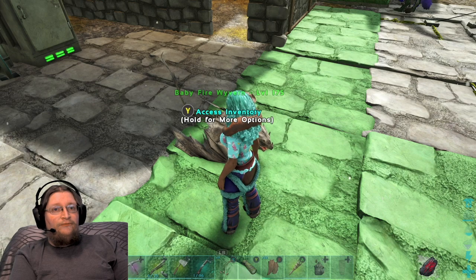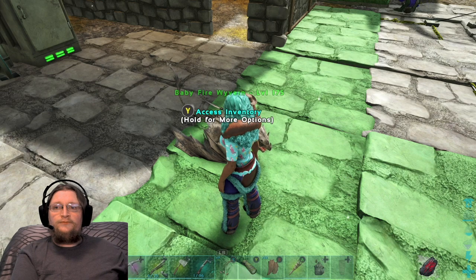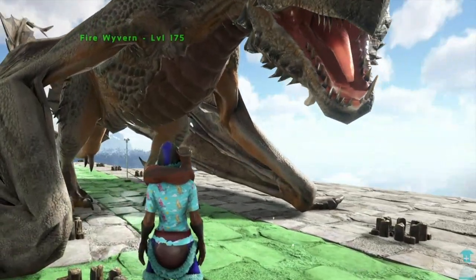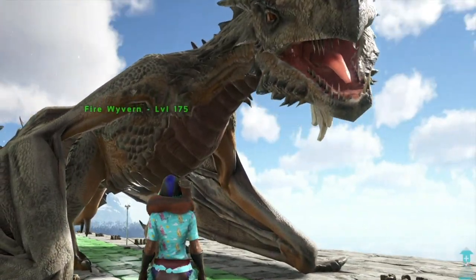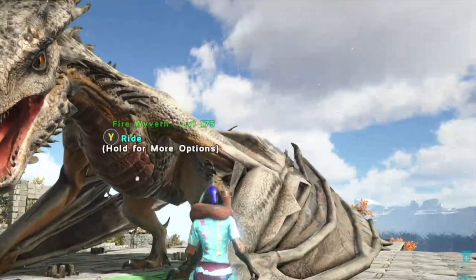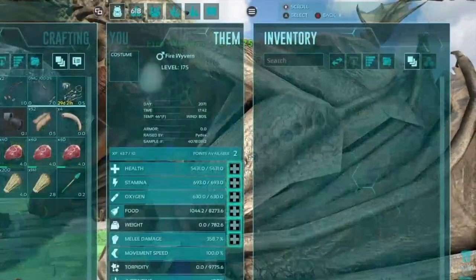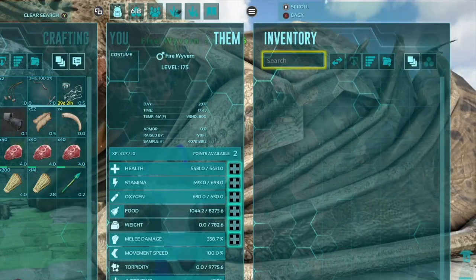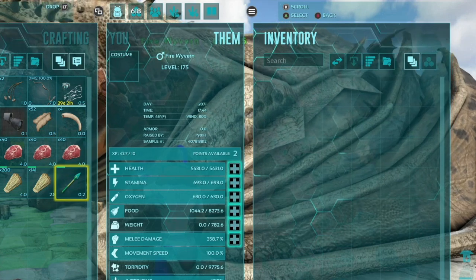And there you have it — here is proof of concept. He's right here and that's really all there is to it. We're going to access the menu and show you what his food's at. And that really is it, simple as that.